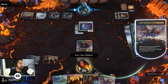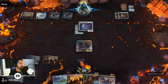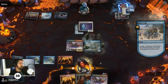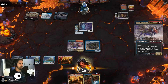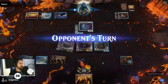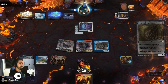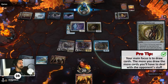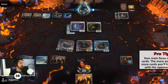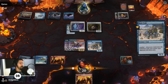Opponent plays a Rune Crab — well that does help mill them up, so sure. We'll play down the Chimera and the Alliance. Swing in for two. Now any time we play our first spell on the opponent's turn we'll deal one damage and scry one. There is a difference between scrying two and scrying one twice, for newer players. Another Rune Crab for the opponent — wow.